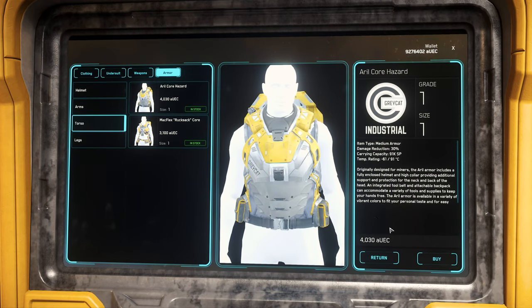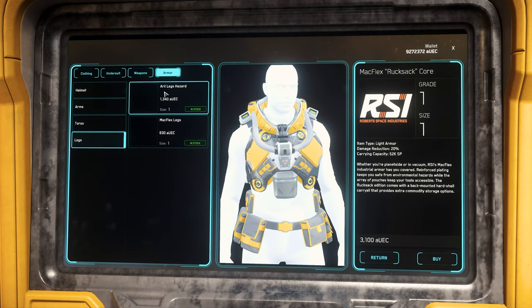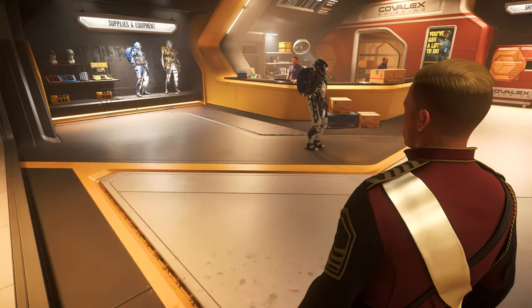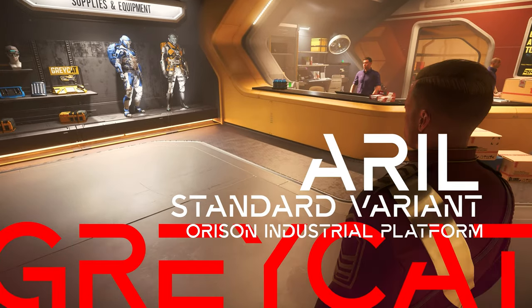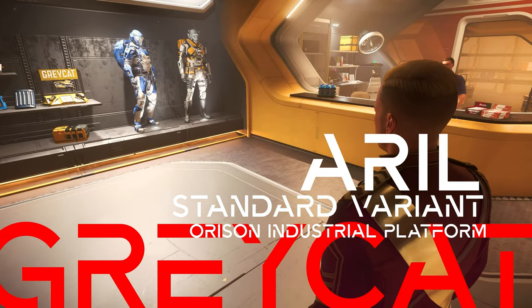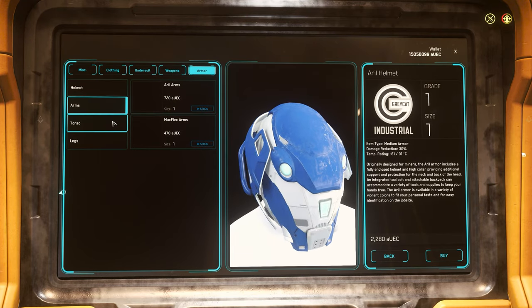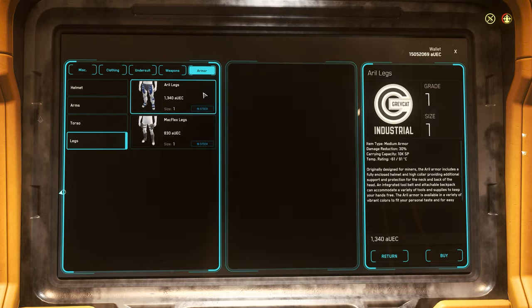Should you want to add the aerial standard version to your inventory as well, a small trip to Orison on Crusader is in order. You can find it on the industrial platform in the cargo store there. The price is also 8,370 Alpha UEC, which in our opinion is definitely worth it. The MAG Flex version is cheaper but offers fewer advantages.